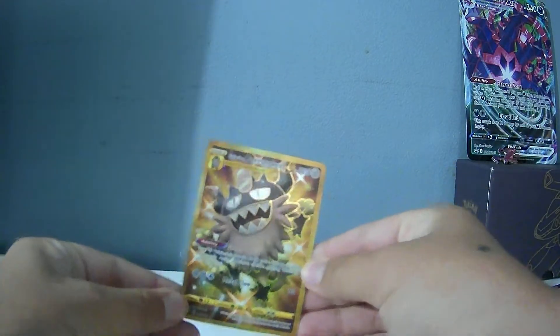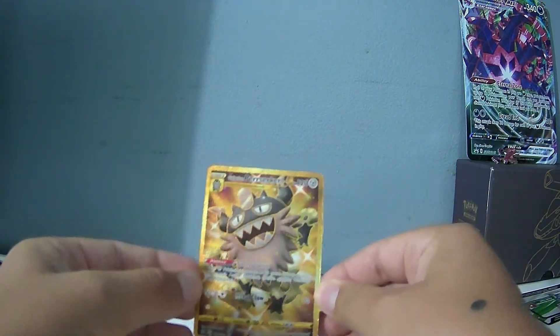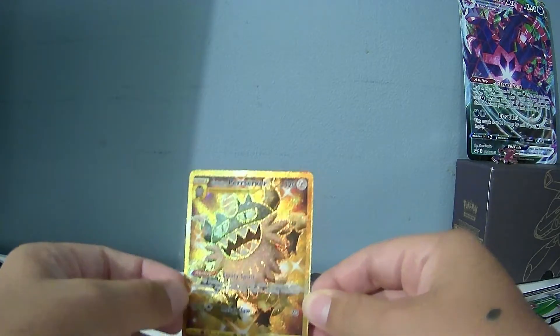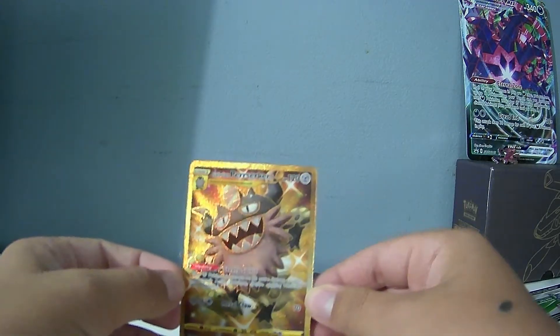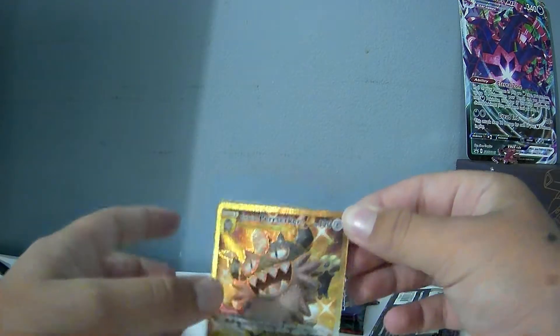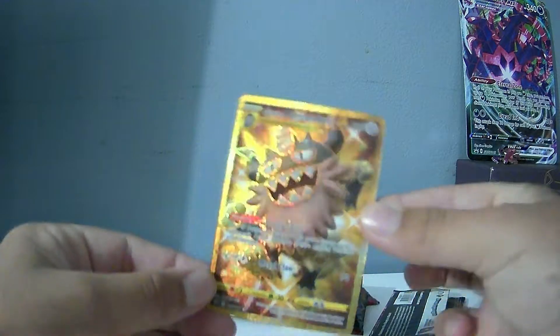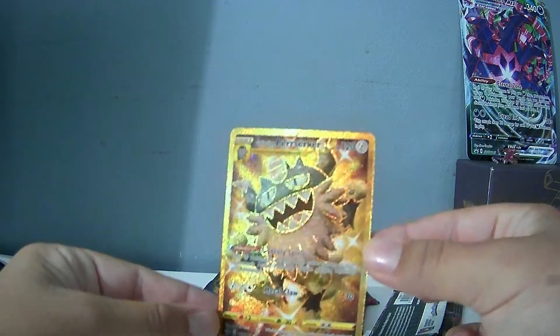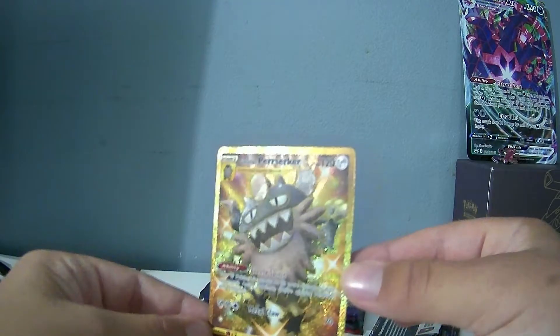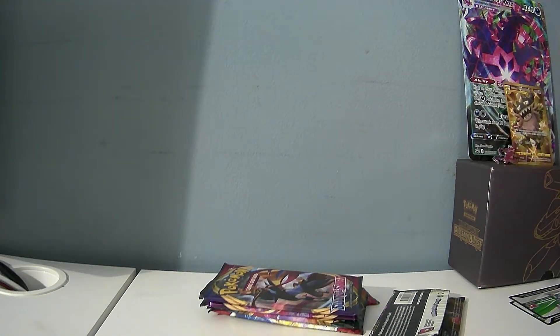No way — wait, is this a Golden Galarian Perserker? Yo! This is a gold card, isn't it? What?! I pulled this from a box — look at that! Oh my goodness, yo! That's going in the back. I don't know if that's a gold card or not, but I think it is. Yo! I think I just pulled a good card — it's definitely a good card. I think that's a gold card.